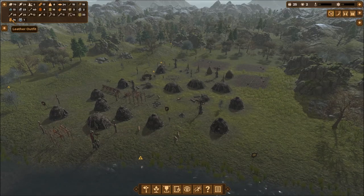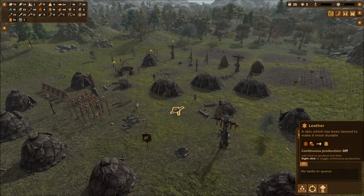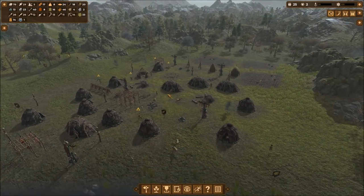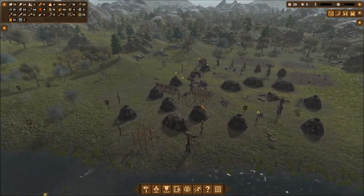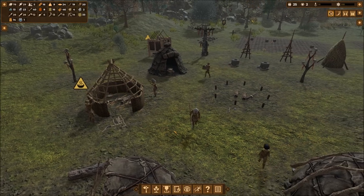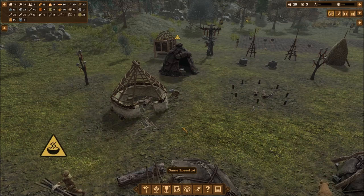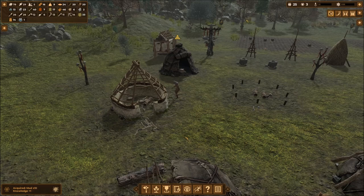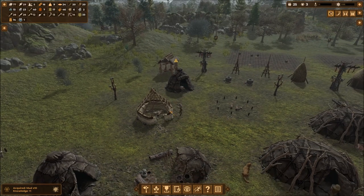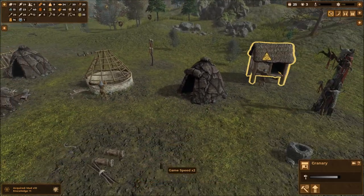We are getting better - we were making leather outfits, which means the tanning process needs to be on. Where is it - raw skins, dry skins - let's turn this on for a bit, we need more leather. Oh look - the first hut is being built right now! It's got all the mud, all the skins, all the sticks. Look at that, plastering it up nice. We acquired ten mud - that's a knowledge point. These huts give us knowledge points!